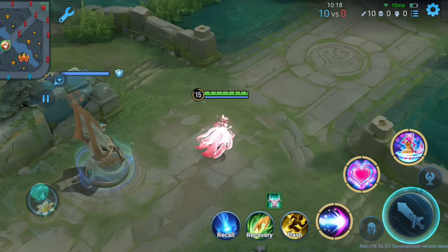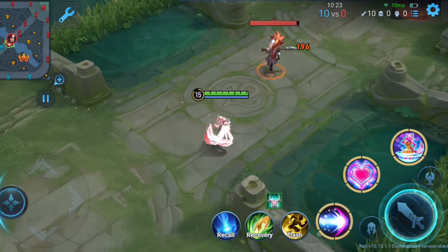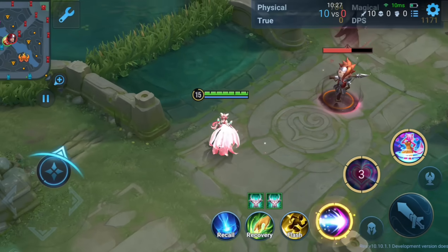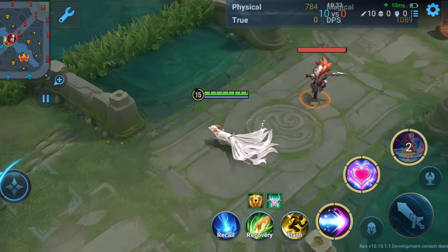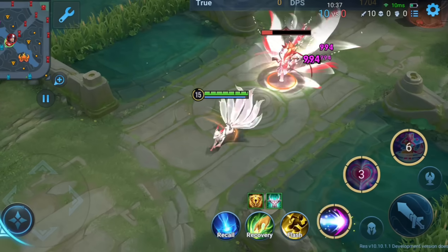Now let's take a look at the reworks and adjustments. Interestingly, Daji received a rework in this test server update. At first glance, her skills seem unchanged, but there's a twist — when all her skills go on cooldown, she transforms into a fox. In her fox form, all of her skills are enhanced, but you can only use one enhanced skill before she reverts to her human form.